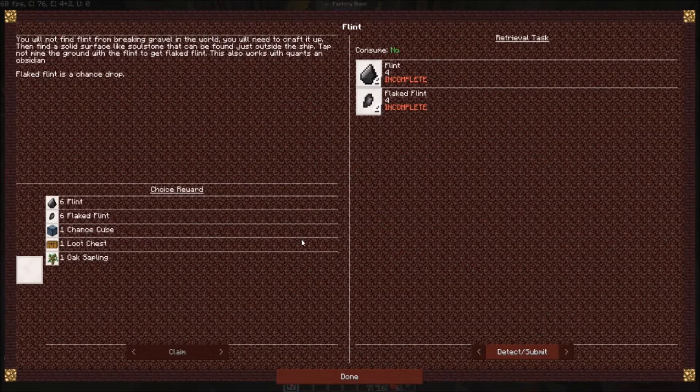Flint - you will not find flint from breaking gravel in the world. You will need to craft it up, then find a solid surface like soul stone that can be found just outside the ship. Tap - not mine - the ground with the flint to get flaked flint. This also works with quartz and obsidian. Flaked flint is a chance drop.